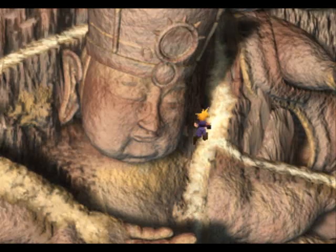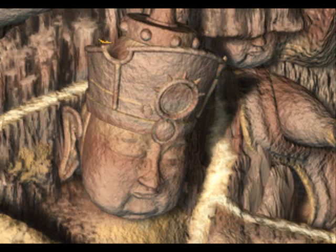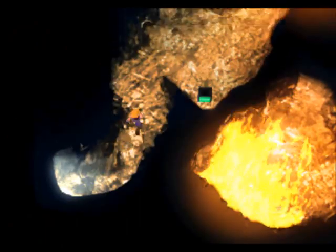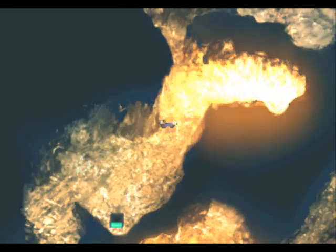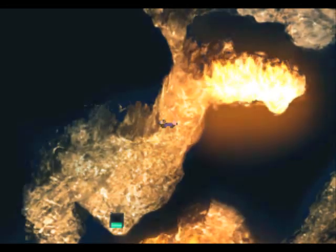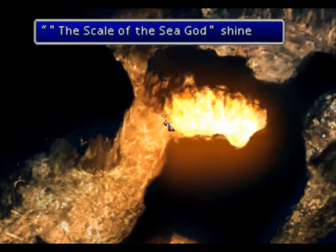And we're back. So if you remember when Yuffie stole all of our Materia, we came to this cave before Rude was in it, and we couldn't get past the flames. Now that we have the Leviathan scales, we can push the flames back.